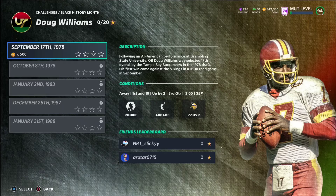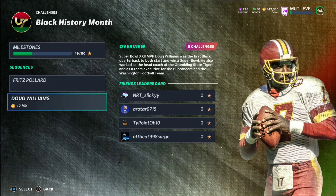This week it's Doug Williams — complete the challenges and once you finish all five you're going to get Doug Williams, same as with Fritz Pollard. It'll be the same with the player next week. I'm assuming we're going in chronological order.